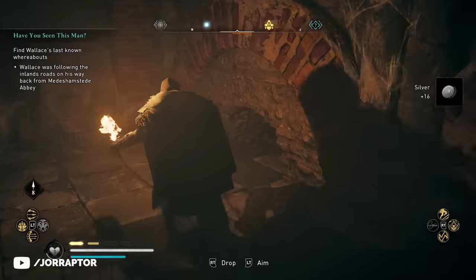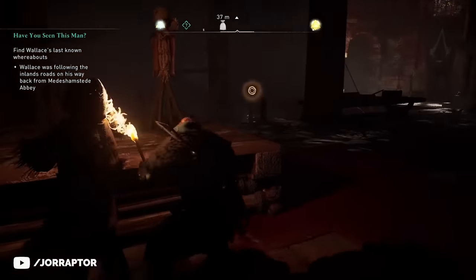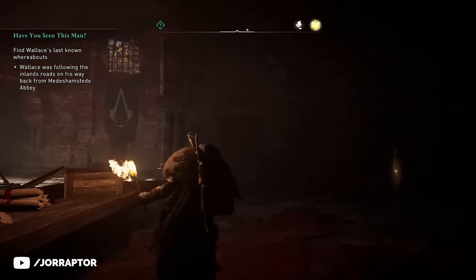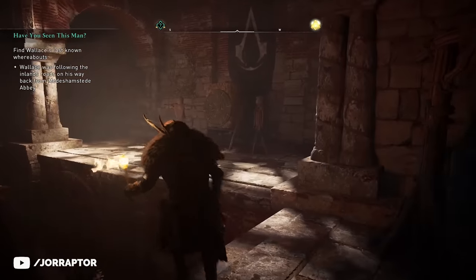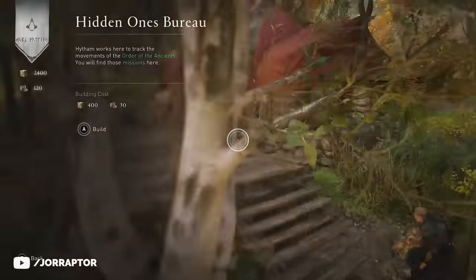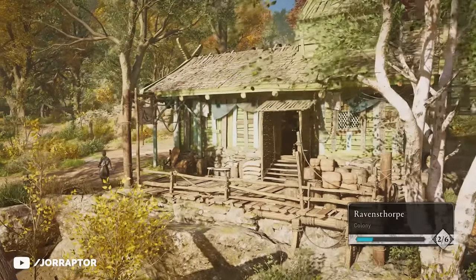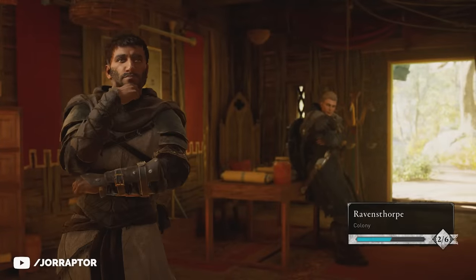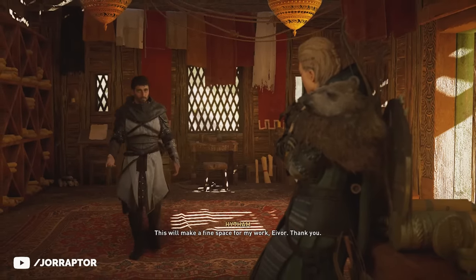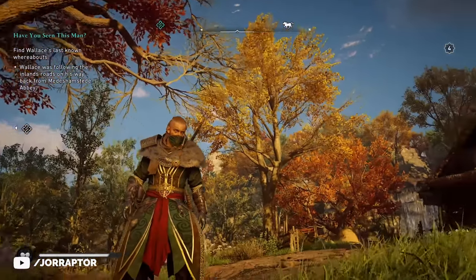The Hidden Ones bureaus that you can find in the world are from the previous Hidden Ones who were active during the Roman Empire but have now disappeared out of England, though their hideouts are still there. Early on in the game, if you build the Hidden Ones Bureau in your settlement and do the quest that follows, you will get a new task from Hythem to collect six codex pages in the world. These codex pages are all hidden in a Hidden Ones bureau, and pieces of a special armor set can be found there too.